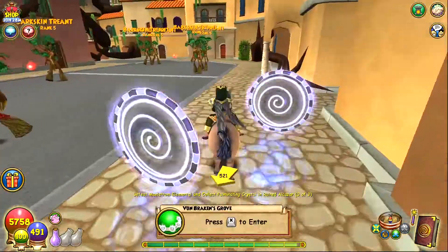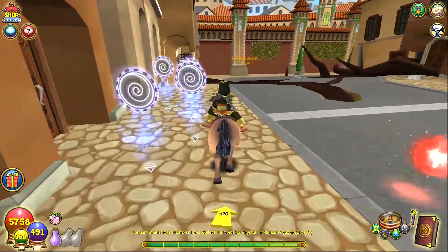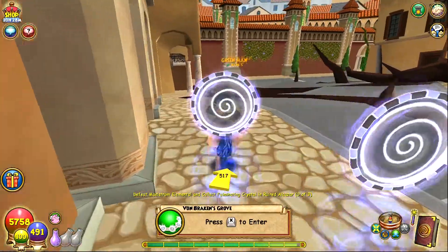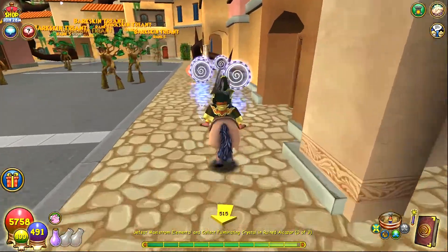Hey everyone, hope you're having a phenomenal day. Welcome back to the channel. In today's video, I'm going to be showing you how to defeat Baron Von Bracken in the Skullskeleton key room for the Wisteria Spellments of Pixie, Angry Snow Pig, and Ninja Piglets.